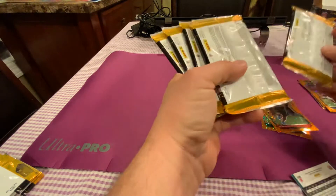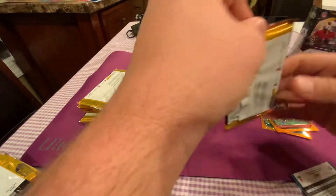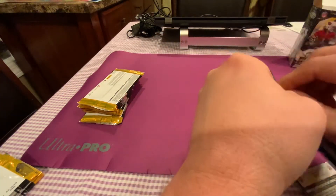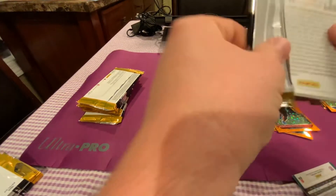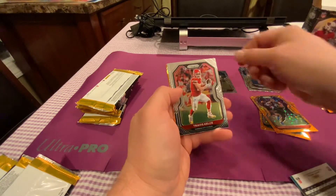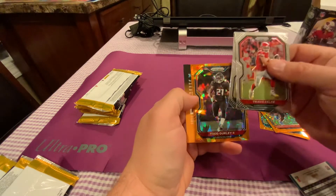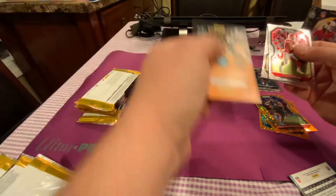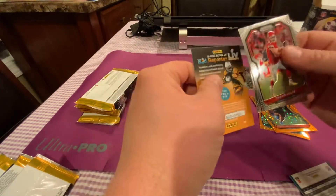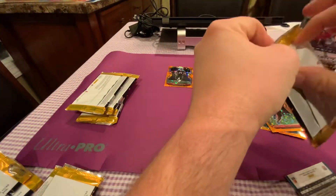I believe the Fanatics box has our memcard. There you have it on film, Panini — maybe I should reach out to get my own memcard. James White goes to the Patriots pile. Travis Kelce, Donald Driver, and our first cracked ice is Todd Gurley — not going to write home about that. On to pack two.